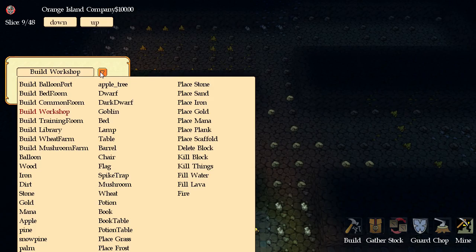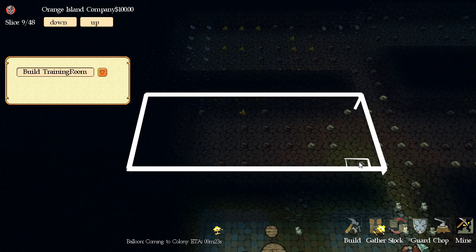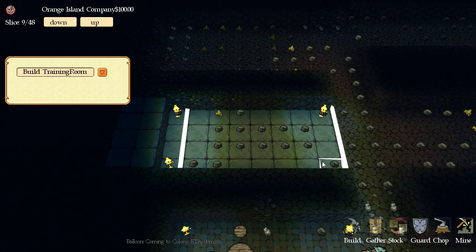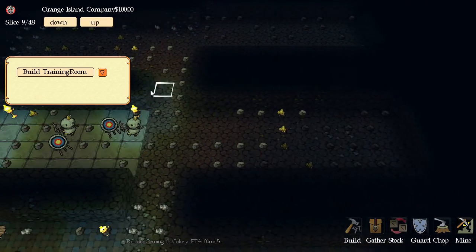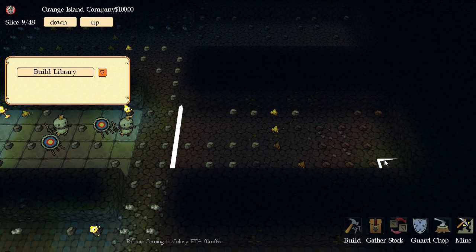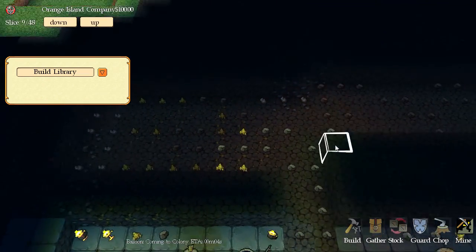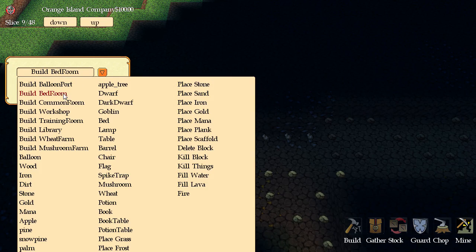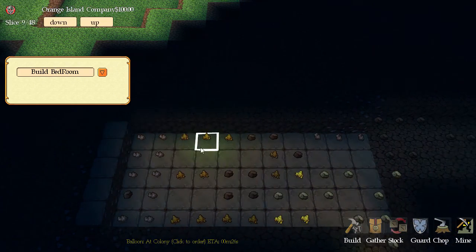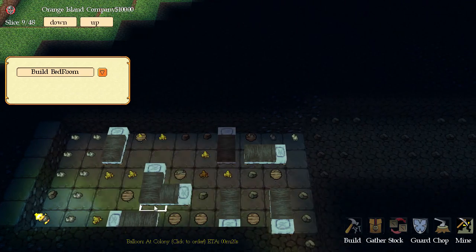We can try a Training Room — that's where the guys train to be better dwarves and better fighters. You can see they've got the target set up. We can also set up a Library — big library because I like to read. It sets up little books for the mages to study and a little alchemy table. And of course we can set up bedrooms — one giant bedroom like a dormitory. You can see it's got beds everywhere.